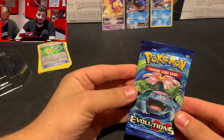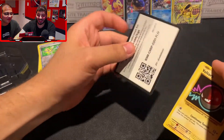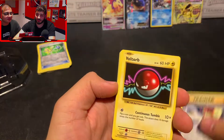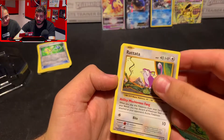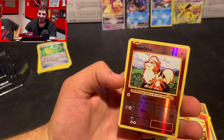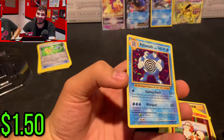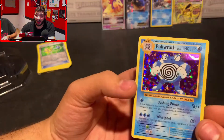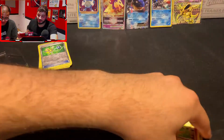Going into our last pack of the 2016 tin — another Evolutions pack. This is a green and white code card. We got a Full Heal, a Poliwhirl, a Pidgeot Spirit Link, a Voltorb, Magnemite, Caterpie, Rattata, Charmander, a reverse Growlithe, and going into a holo Poliwrath. So this tin did not do so bad — we had the holo White Kyurem, the Break card, and now a holo Poliwrath. We do sleeve up those reverse holos from Evolutions because they are just beautiful.